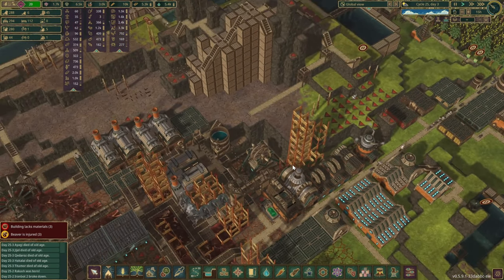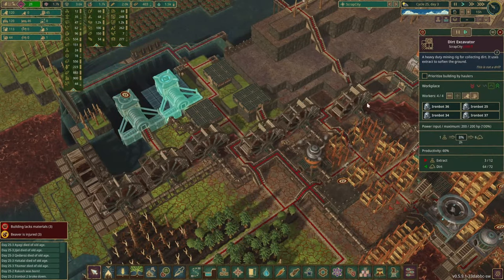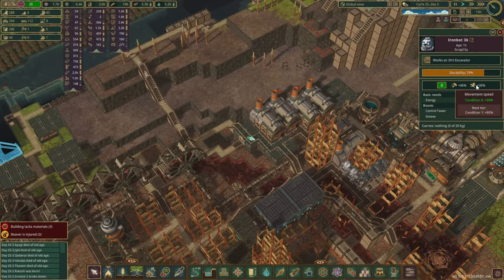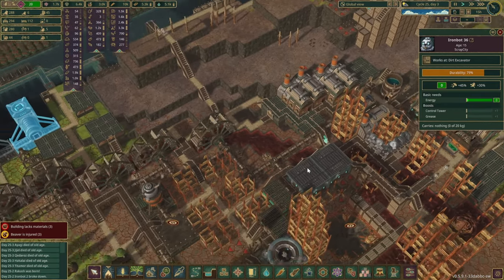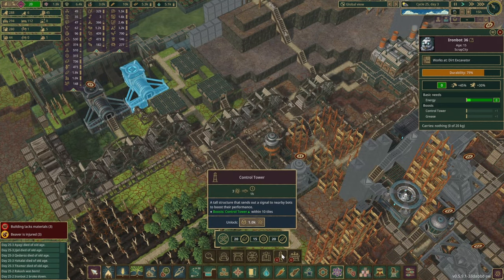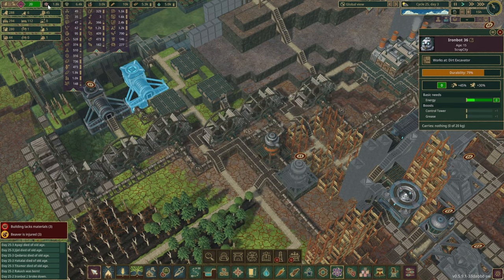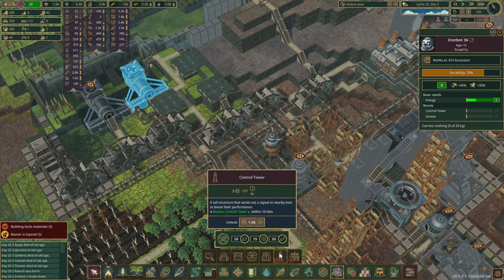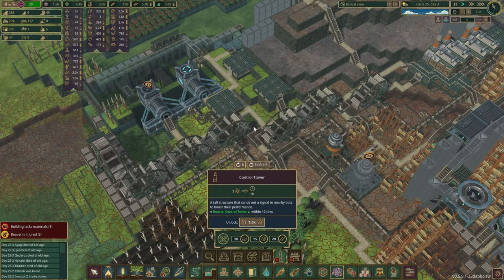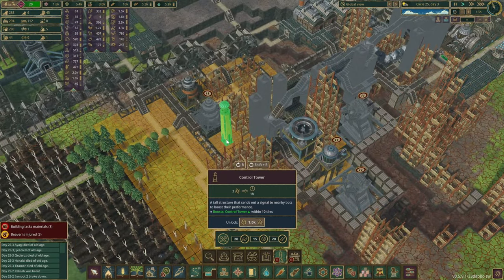We have a healthy amount of bots — plus 45 into working speed and plus 30 for movement. I was thinking how we can make it a little bit better. There are two options: we could place those control towers that take a bit of science per hour, and although we don't have a lot of science we should be fine. The question is where we want to make them more efficient — I guess somewhere here would be great.